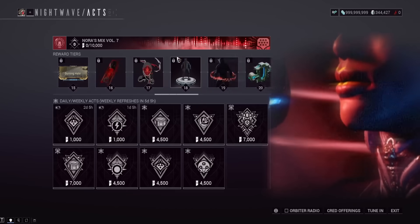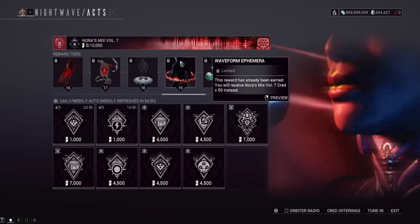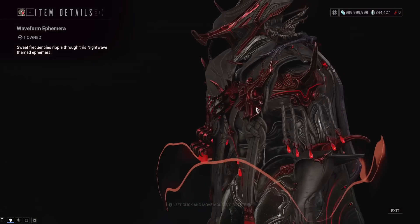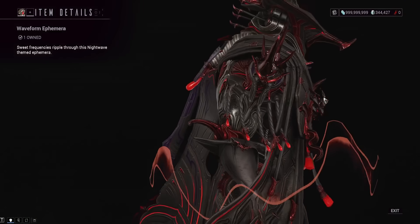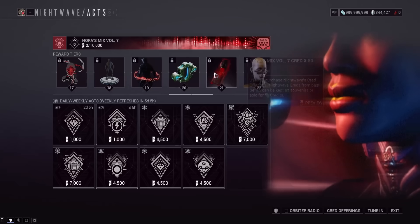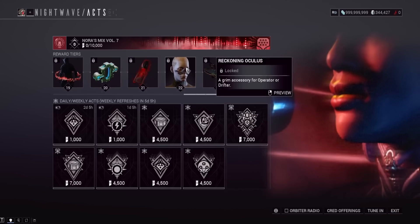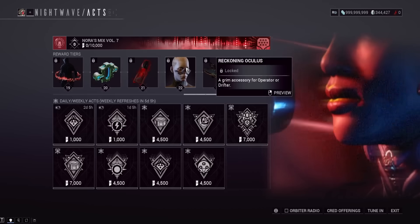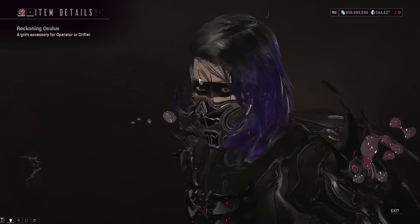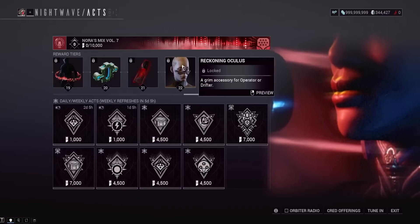More Nora Creds at level 16. One Warframe slot at level 18. The returning Waveform Ephemera is at level 19 — a level 30 reward from a previous Nightwave season. Level 20 is a Forma. Level 21 is 50 more Nora Creds. Level 22 is a new Operator Cosmetic — the Reckoning Oculus, a grip accessory for the Operator. It's kind of hard to tell what it actually is; we'll see when we get it in-game.